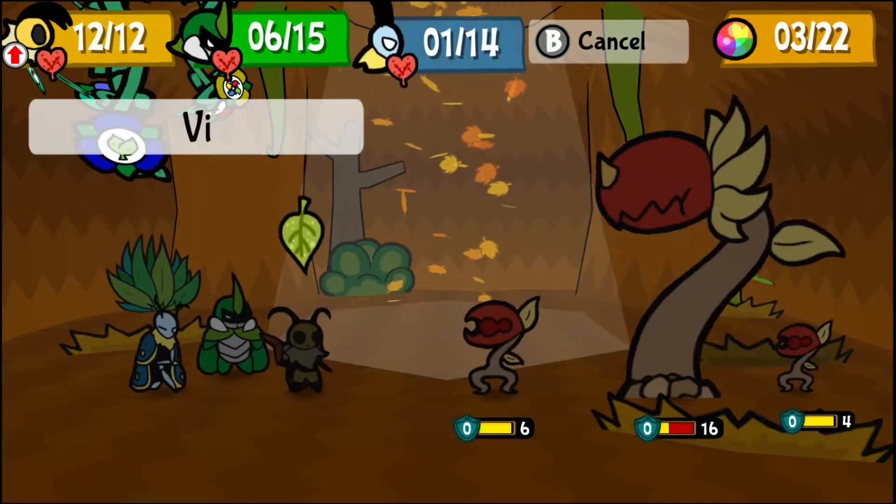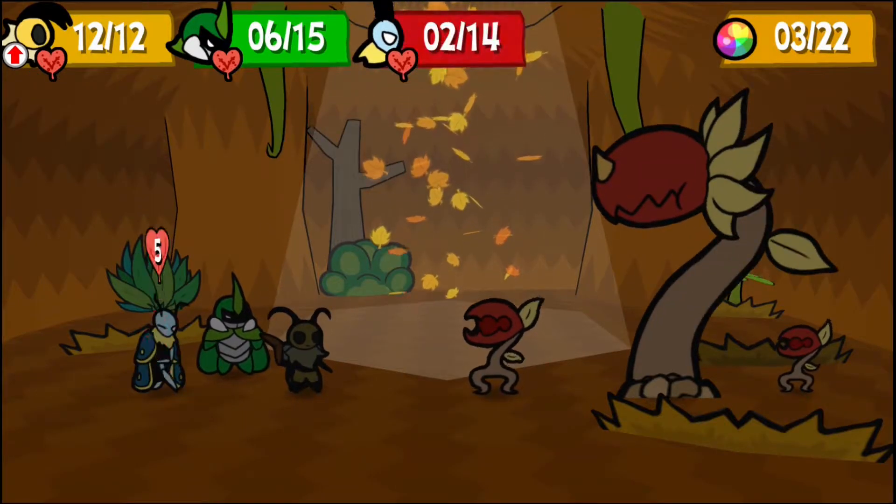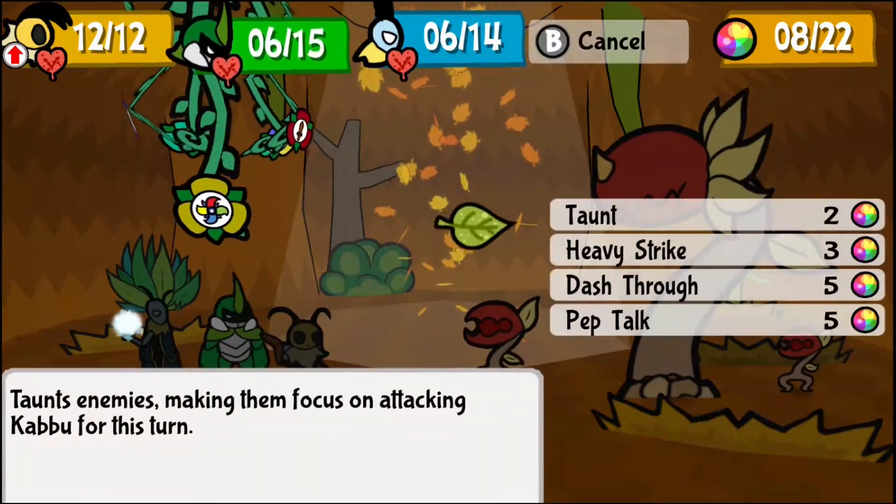I'm gonna use my honey to leave that one, that way I can dash through. And also get Leaf out of the red. Can I do some blue? I don't need to use my defense.